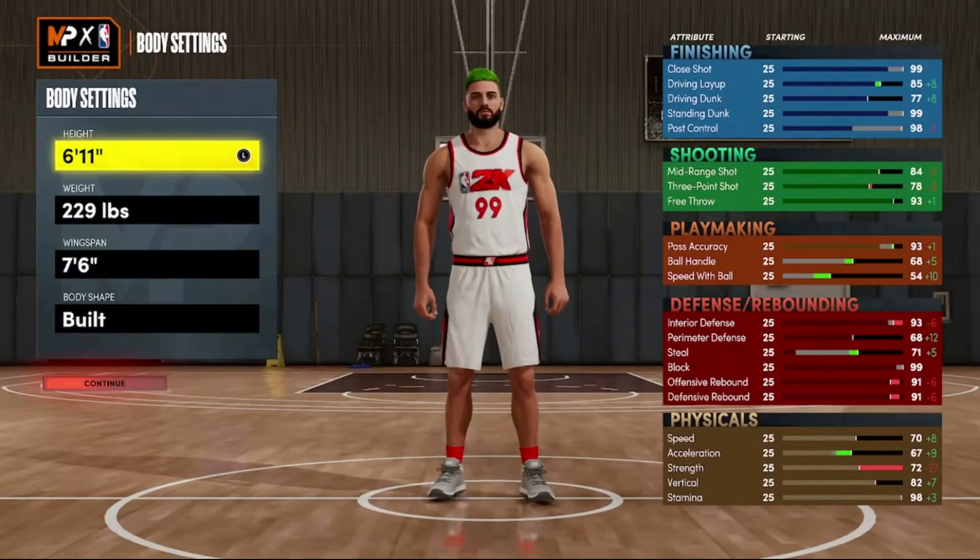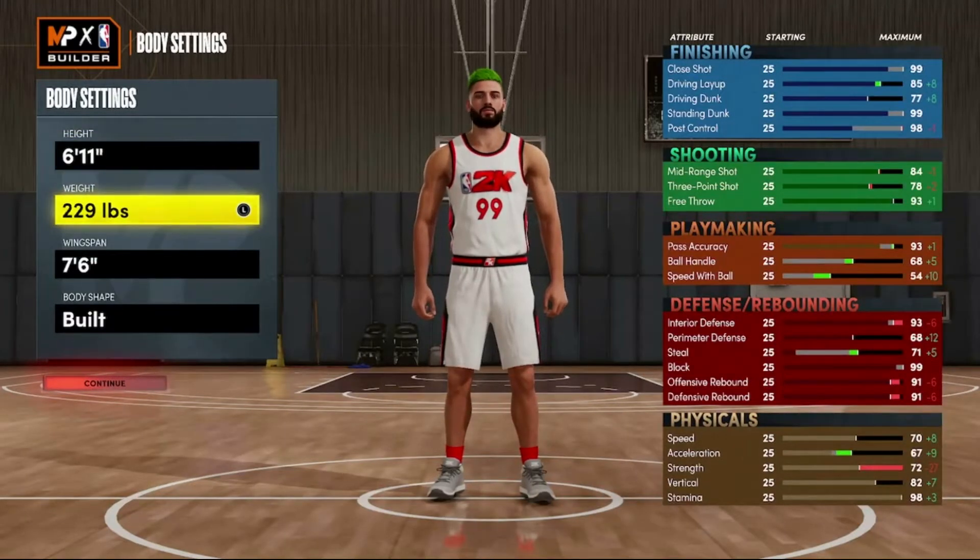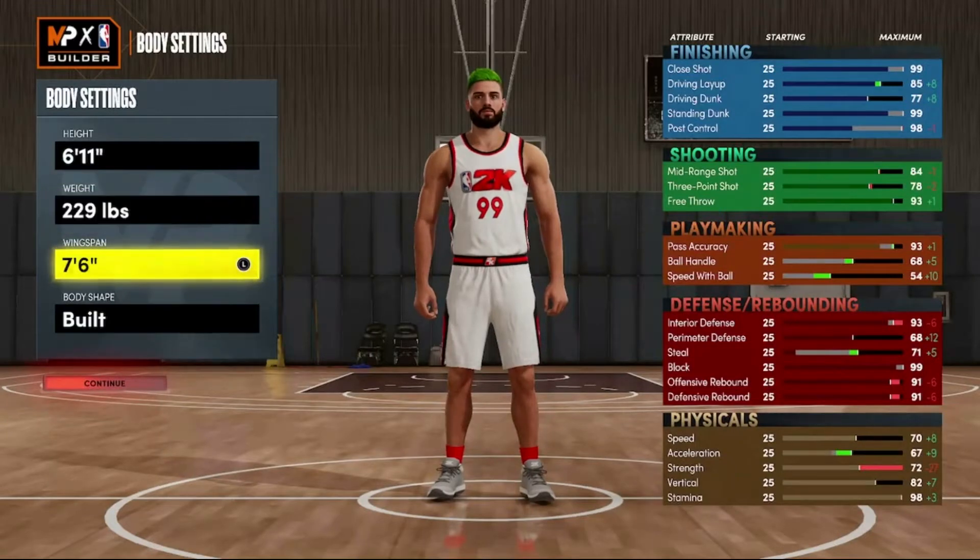You're also decently fast for a center. You want to make him 6'11" — not too tall but also not too short. If you make him too tall you're going to be way too slow; too short and you'll get out-rebounded. 6'11" is really that perfect spot. For weight you want 229 — you want to be quick, jump high to grab rebounds and dunk. 6'7" wingspan — super long, but you'll still have a pretty good jump shot.